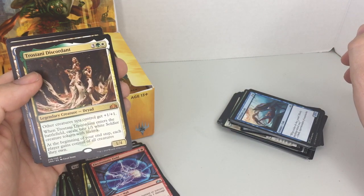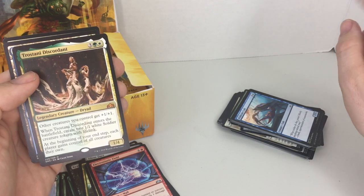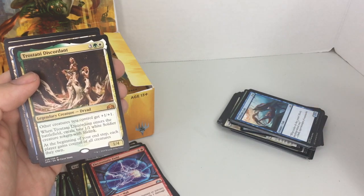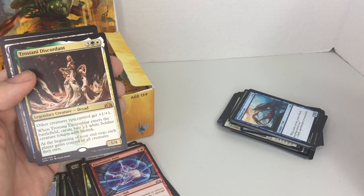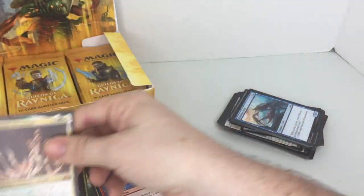That's pretty cool because it's got the darker color there. This one enters the battlefield and creates two 1/1 white soldier tokens with lifelink — that's pretty good, when you do damage you heal. At the beginning of your upkeep, each player gains control of all creatures they own — interesting.